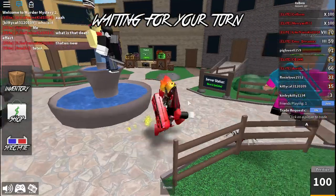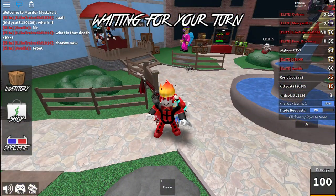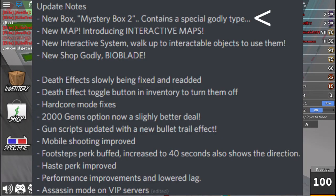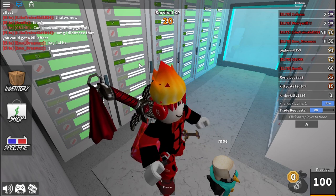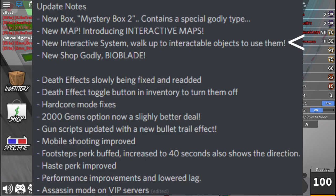Murder Mystery 2 just came out with a big update. Looking at the Murder Mystery Discord server, there's a new box — MM2 contains a special godly type, so I'm assuming there's a new chroma in the box. There's also a new interactive map where you can press buttons and things will happen, and a new shop godly called Bioblade.